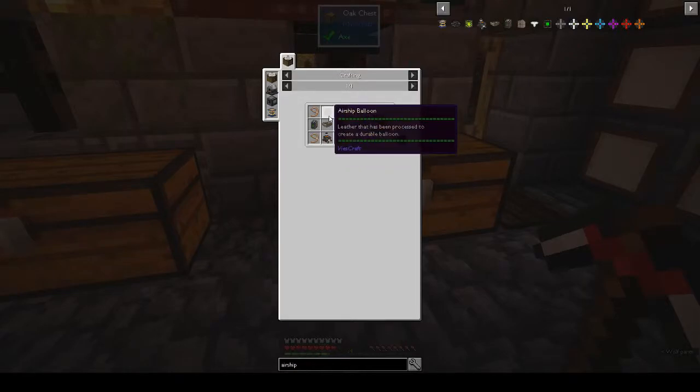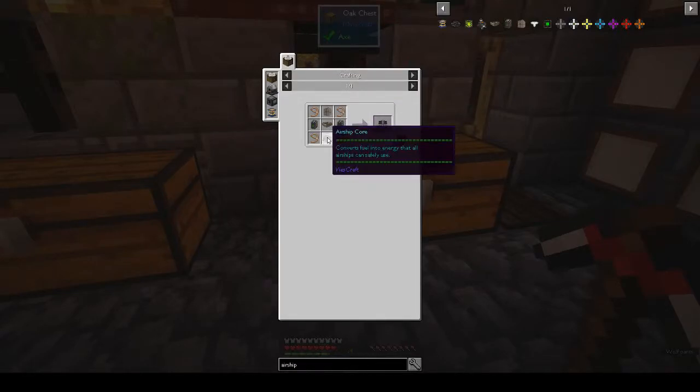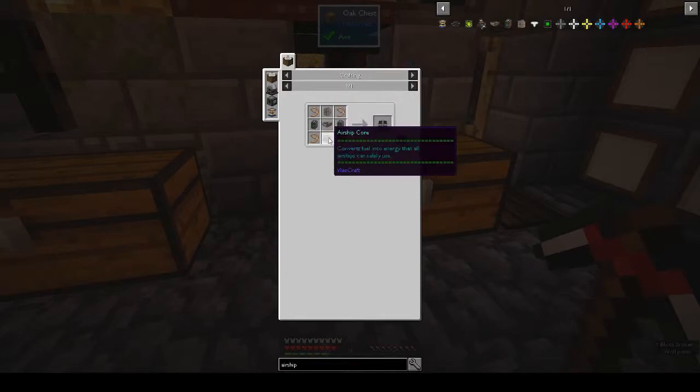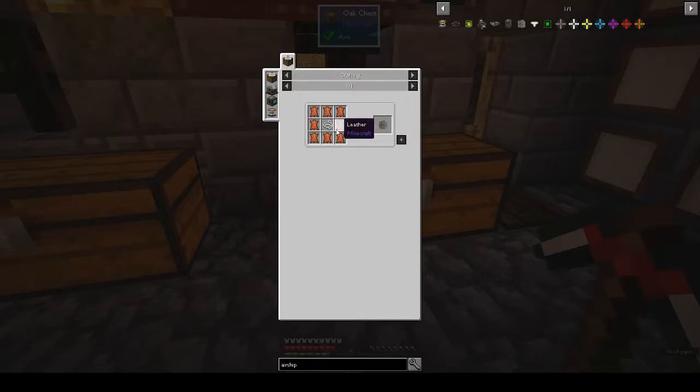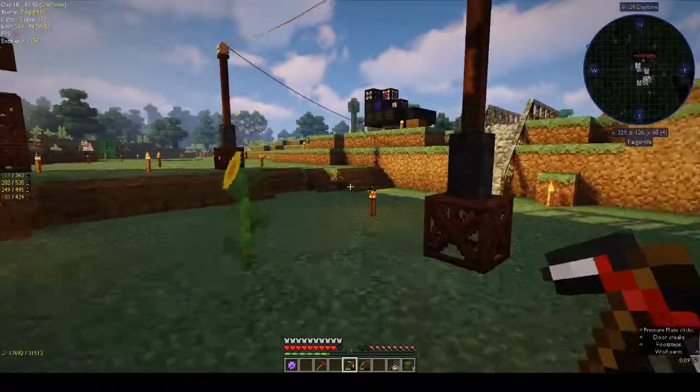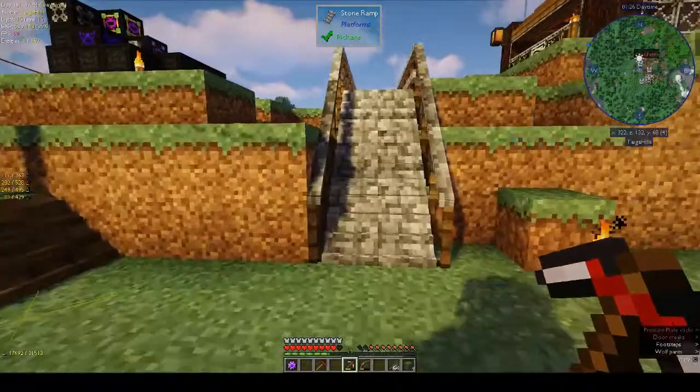For this tier one we need four leads, an airship balloon, an airship engine, and an airship core. You need two airship engines, an airship balloon, an airship core, and an airship frame. For the balloon we need leather and string - eight leather and a piece of string. Let's see if we can get that from the mob farm.